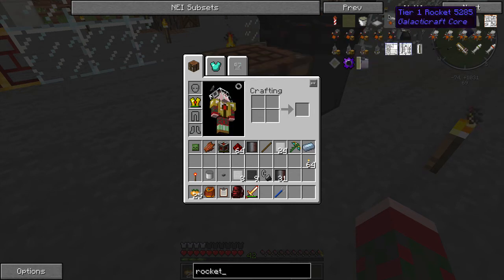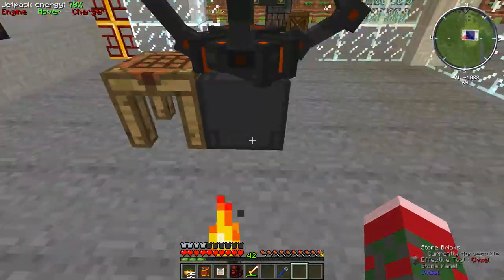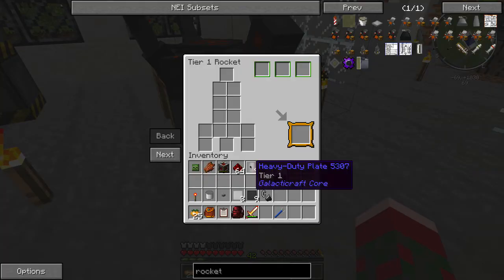So a tier one rocket — what you do is not click on a workbench, you actually click on this thing. Maybe you don't know what the heck this is — this is a NASA workbench. Now one thing, in the older versions this workbench does not actually retain items. It works more like a vanilla workbench in that you can't leave stuff in here and go back and get more stuff. So you have to actually manufacture everything then put it in all at once.